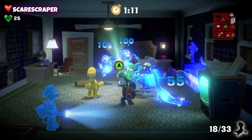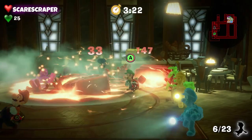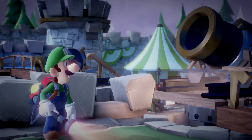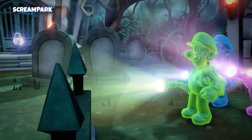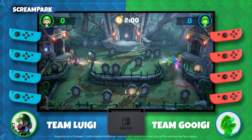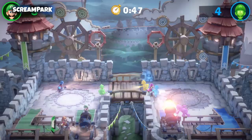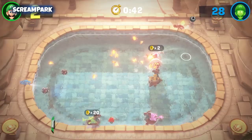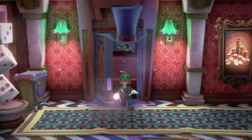You can also gather a team of up to eight ghost hunters online, too. Are you Team Luigi or Team Gooigi? In the Scream Park, eight ghost hunters can battle together on one Nintendo Switch console. Capture ghosts, fire cannonballs, or try to collect all the coins. The cowardly hero, Luigi, and his gooier, greener pal, Gooigi.